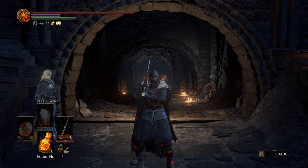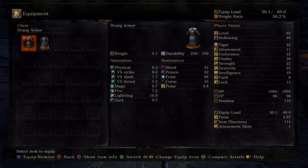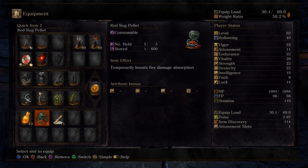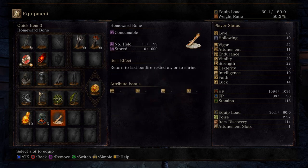I did a couple of things. Number one, I farmed up a ton of souls so that we could level up eight times. I also went ahead and bought the Exiled Armor — we're going to be needing that a little bit later. I put on some Red Bug Pellets, and I made sure that I had my Pyromancy Flame on, and some Homeward Bones.